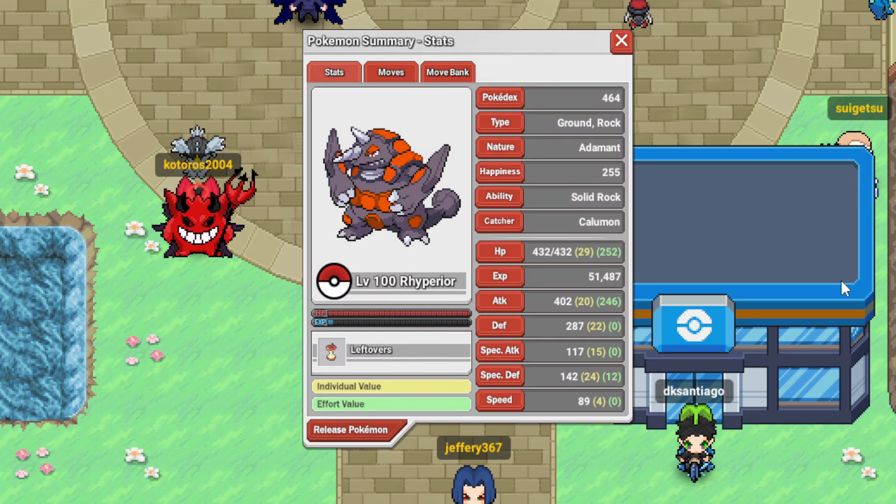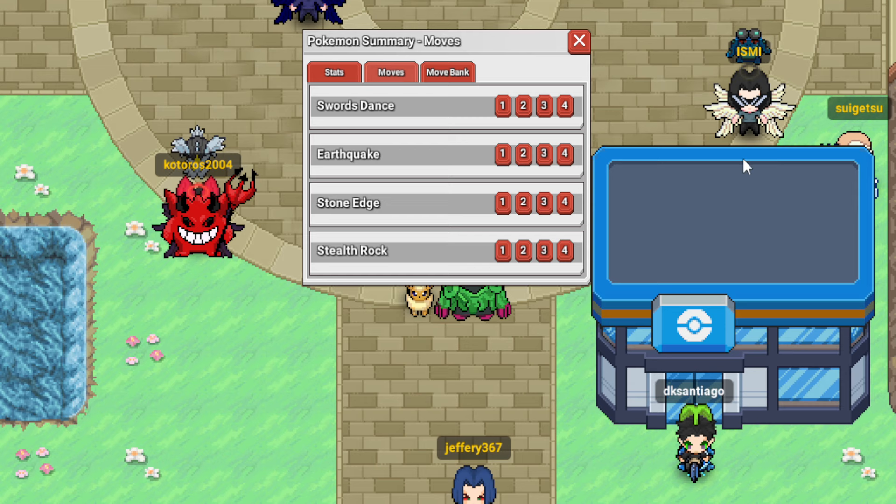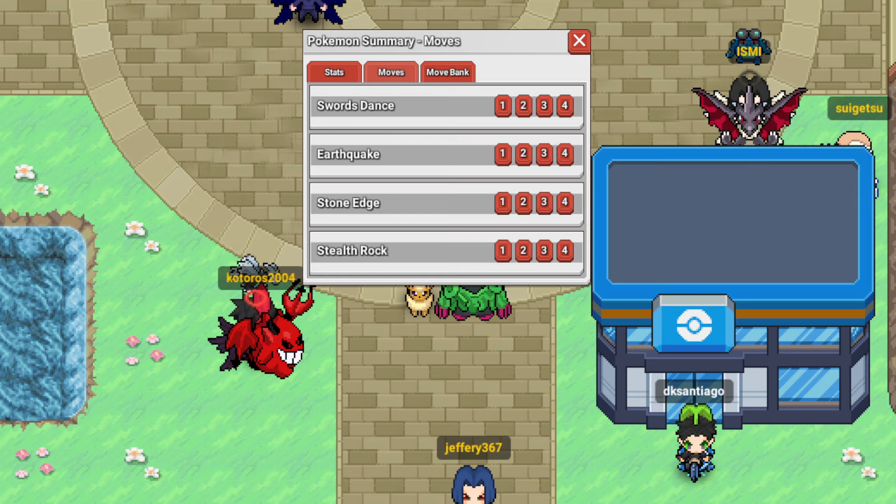Next, we have Rhyperior. We're max HP, 246 attack, and 12 split EVs with Leftovers. We have Earthquake, Swords Dance, Stone Edge, and Stealth Rock. This is our rocker for the team.